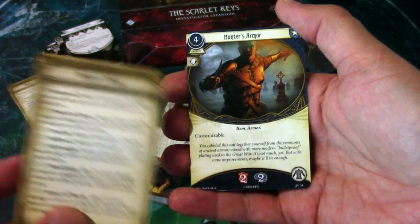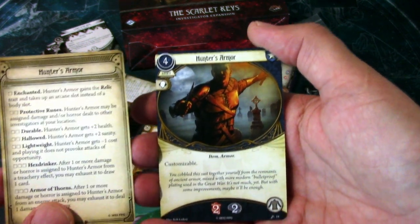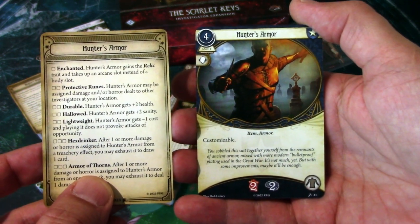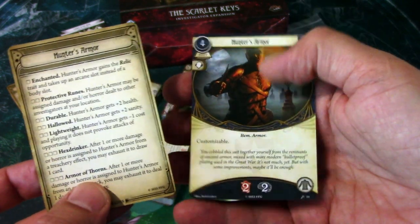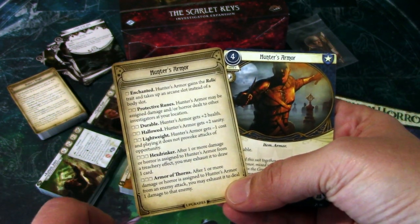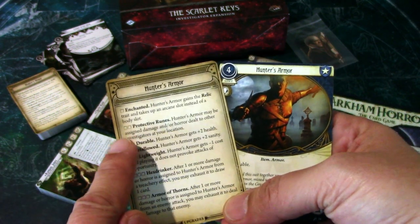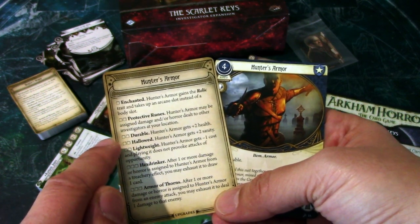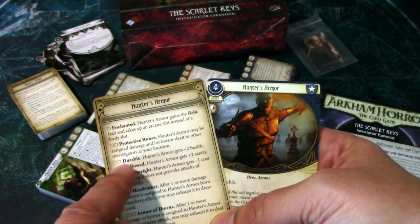Basically, these are not that impressive as zero experience cards. But after you get some experience, you get the chance to upgrade them. How do you upgrade them? By dotting these boxes — filling them up. If there are two or three boxes on a line, you have to spend all the experience to upgrade that line. You can't partially upgrade a line.